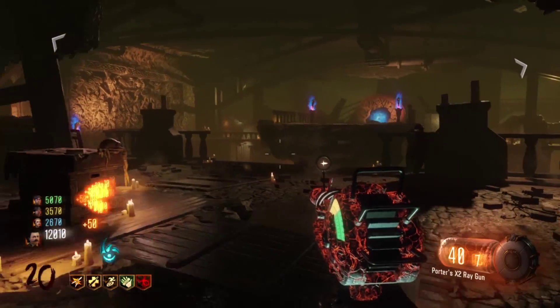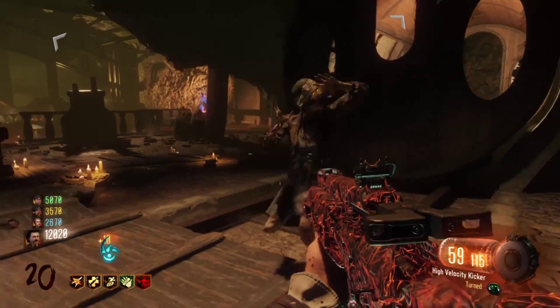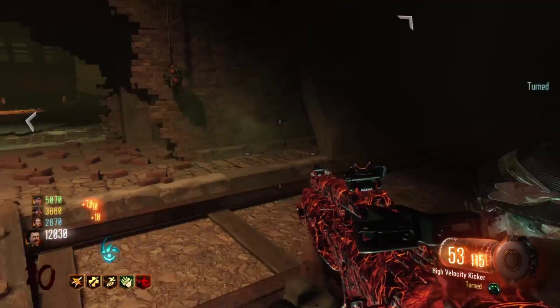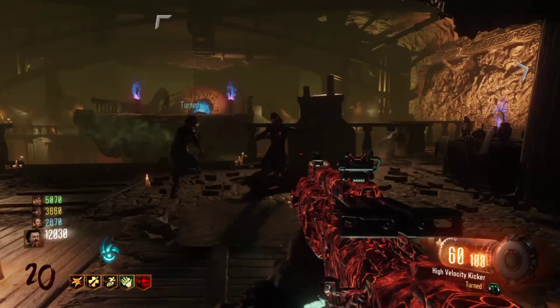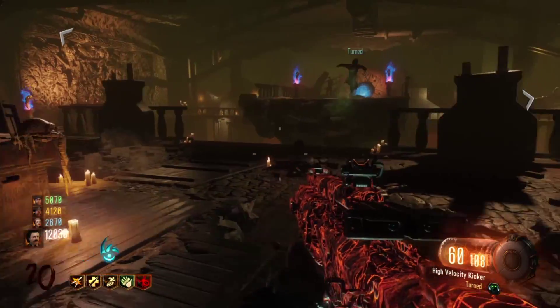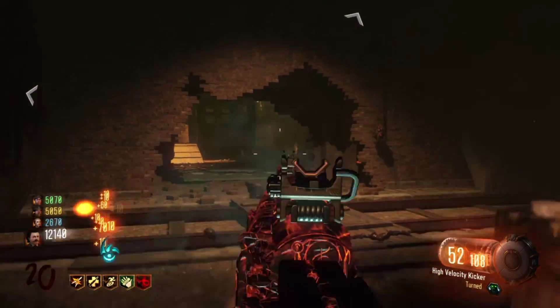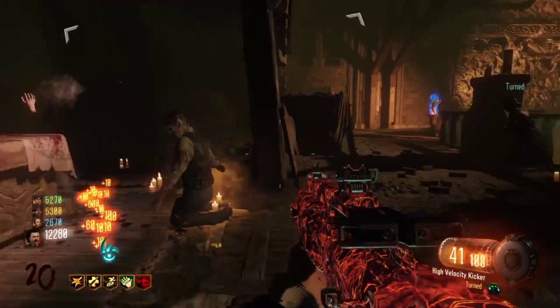Once you have it, as you can see, if you shoot a zombie the zombie gets Turned. Once it's Turned it'll help you — it won't kill you, but it will only kill other zombies, which is pretty awesome. You can actually have more than one zombie Turned at a time, but it depends because if you shoot them in the head they get Turned for like 20 seconds.